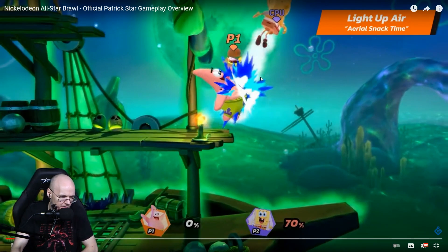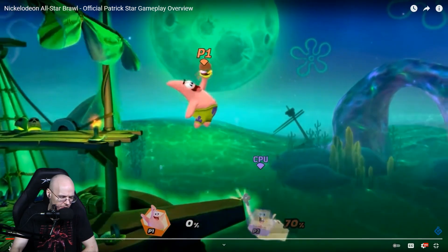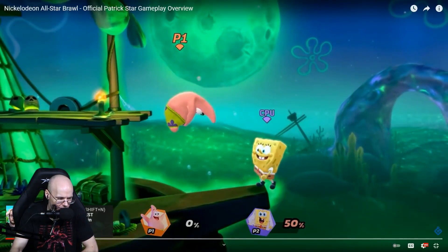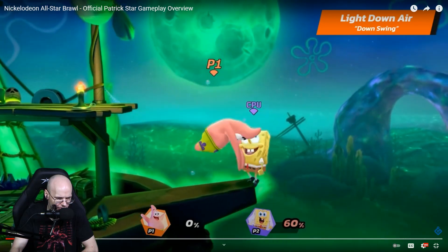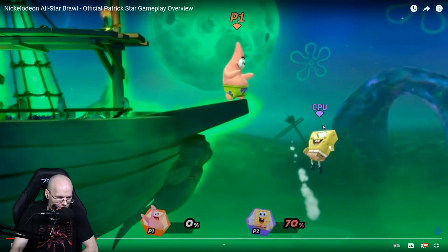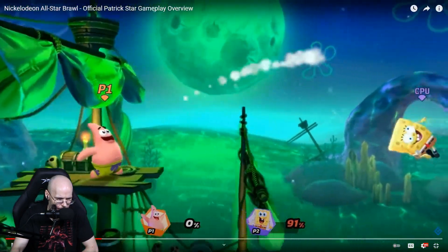His up air is basically his aerial up A — pretty much the same as his up tilt, just a standard up air, as basic as it gets. Not a bad move though. His down air is a spike move, but it only seemed to do around 10 damage and didn't seem like it has that much range — or maybe it does. It doesn't seem that strong; if the opponent was at 60, it went to 70, it didn't hit that hard. Maybe if you get someone offstage with some forward airs, a down air could finish them off.